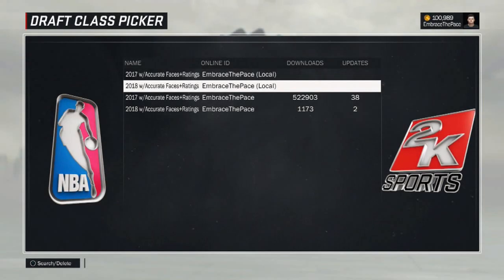What's going on guys? My name is EmbraceThePace and version 1 of my 2018 draft class is available now on PS4. All the information is on screen as you guys can see. The filename is '2018 with accurate faces plus ratings' and the Online ID is EmbraceThePace, so make sure to go check it out.